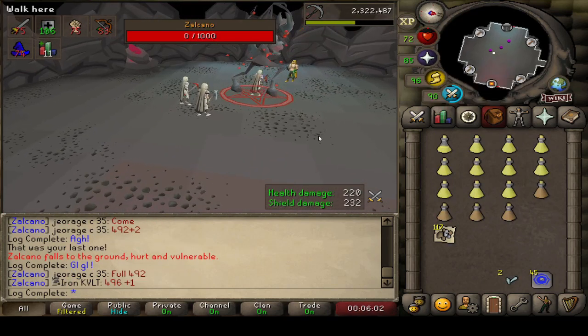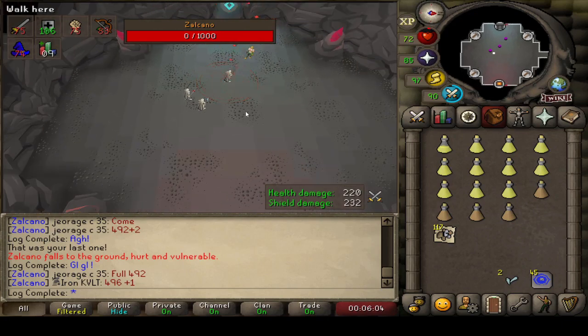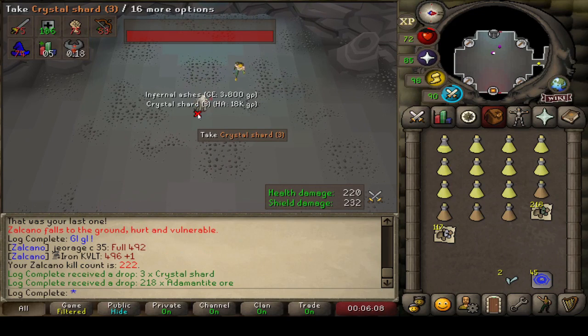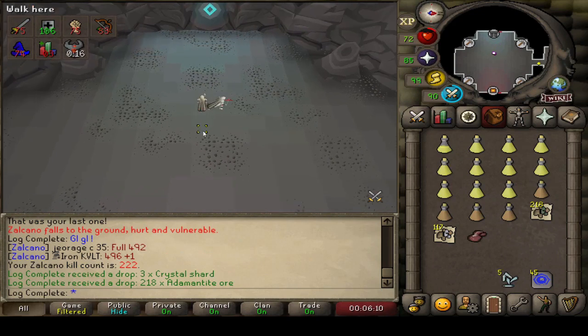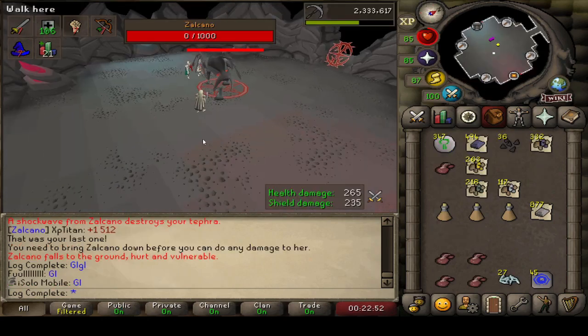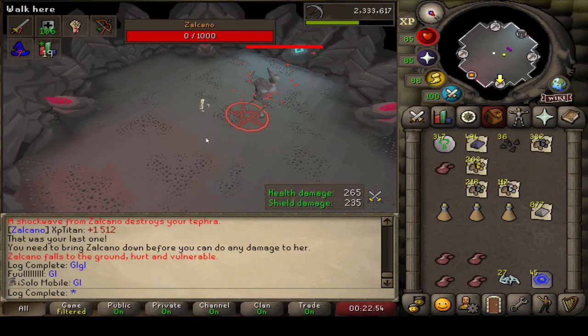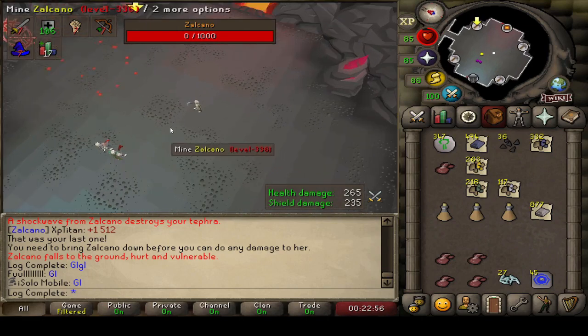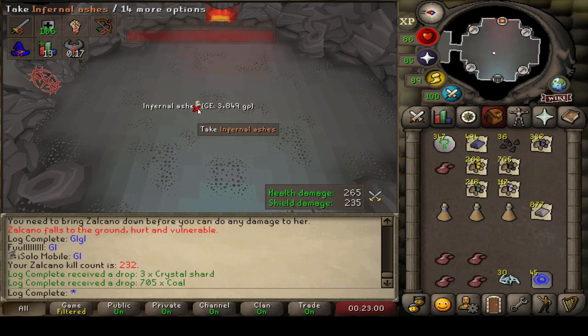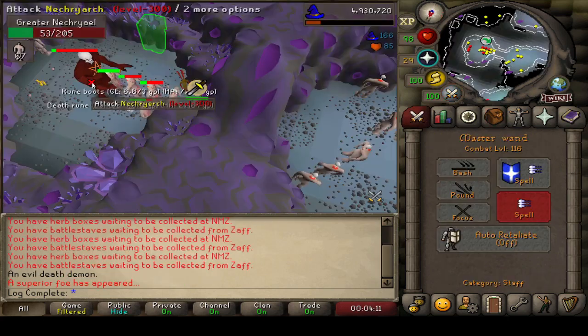Zalcano KC number 222 — 260k worth of Addy Ore, not too bad. Zalcano is actually really good money in my opinion, considering it doesn't require much. KC number 232 — just some coal, but that is the sixth MVP I've gotten in this trip. Not bad.